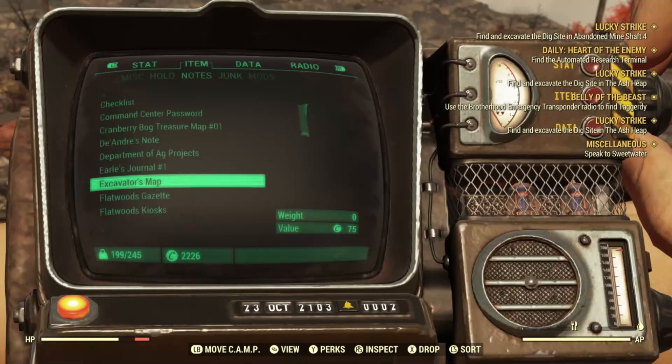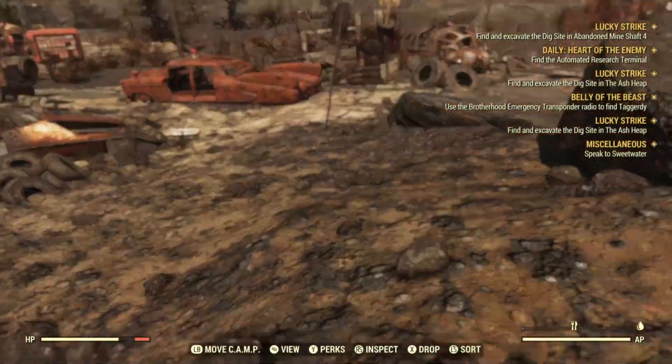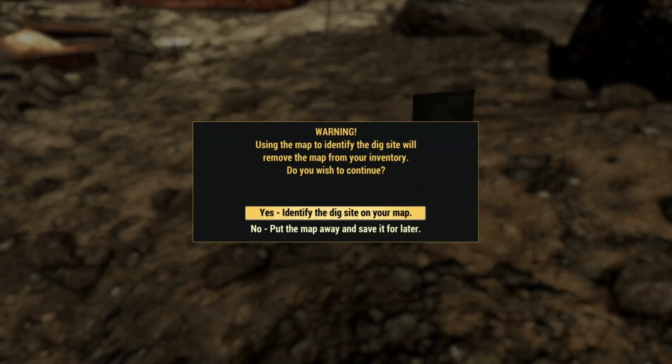What it's going to do is read the map and drop the map. Let me show you — I only have one Excavator map and there's not one on the ground. So here's how you do it: I'm pressing A, B, X, A. If I do it correctly I will get another Lucky Strike quest but I will also drop the map, so I'll be able to repeat it. Let's try it.